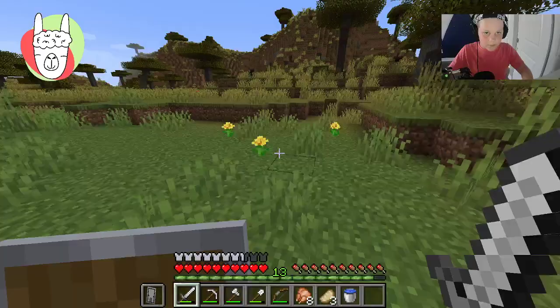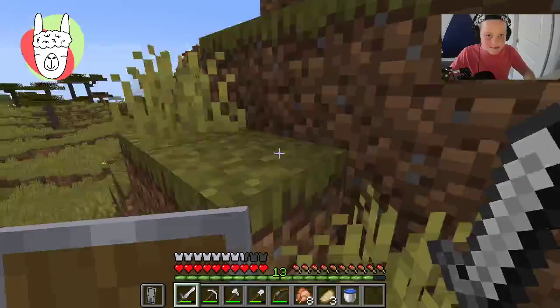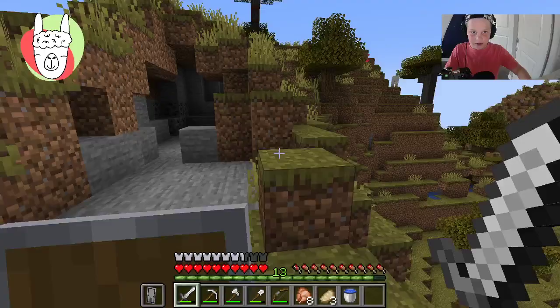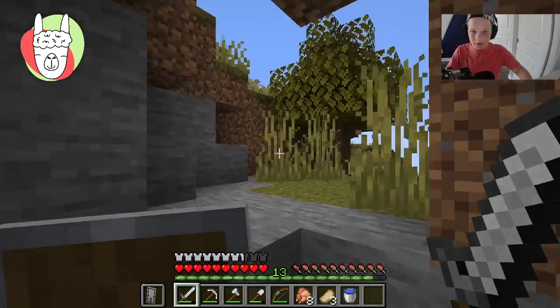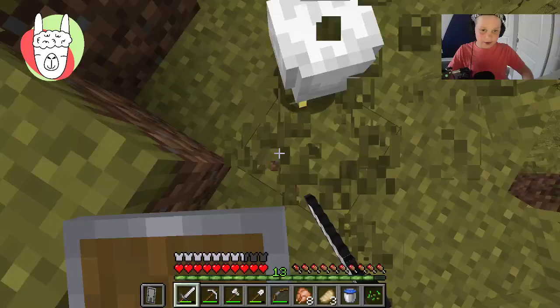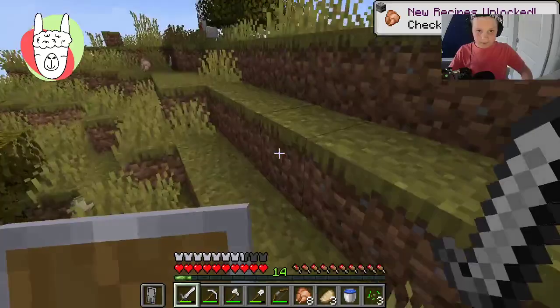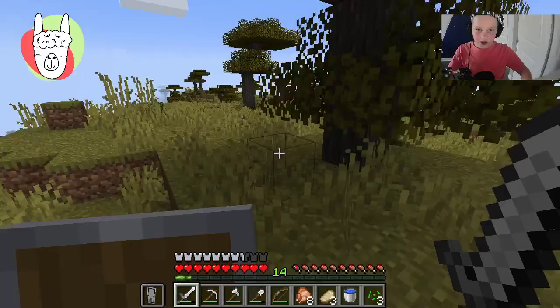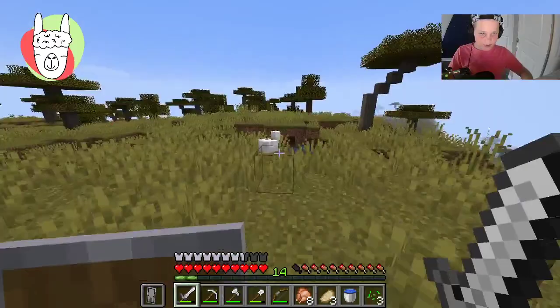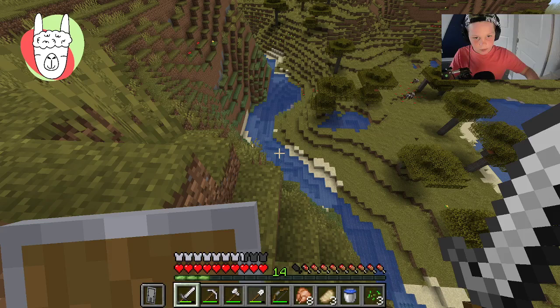Not seeing anything. Maybe if I go to the top of this mountain I'll have a good vantage point and I'll be able to see. I think there might be no iron — yep, that was a waste of my time, no iron. I forgot to bring my flint and steel but I can cook you at home. Okay, there's an egg chicken — hello mister, you want to be my friend? Not even close to my friend.